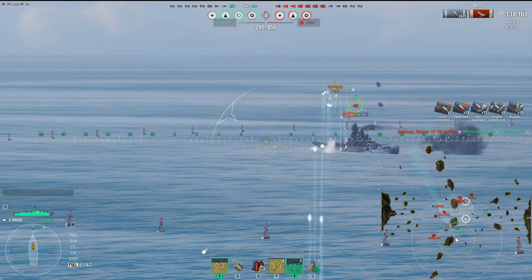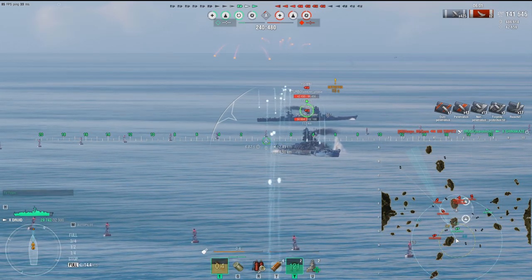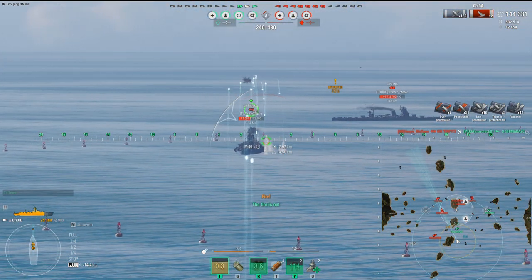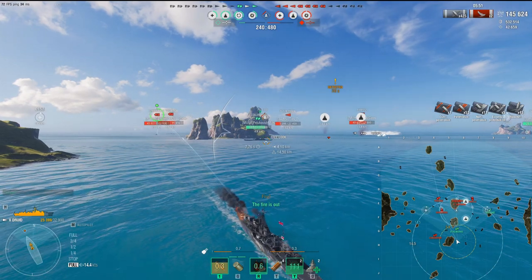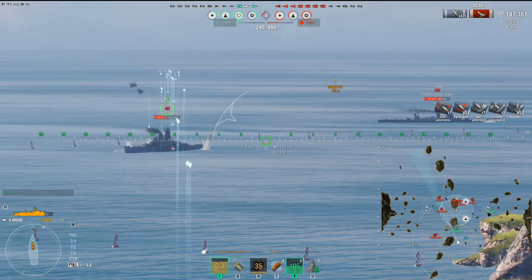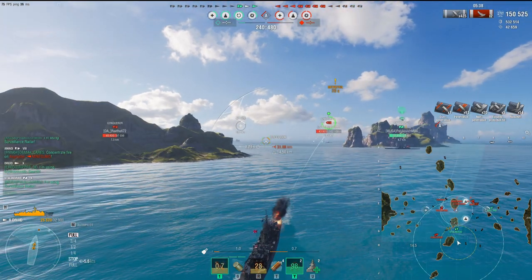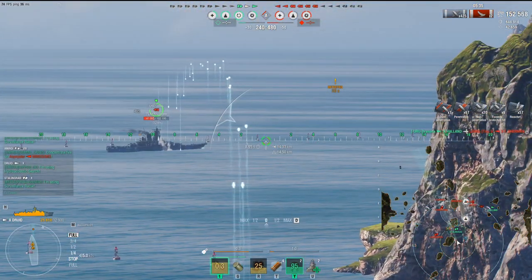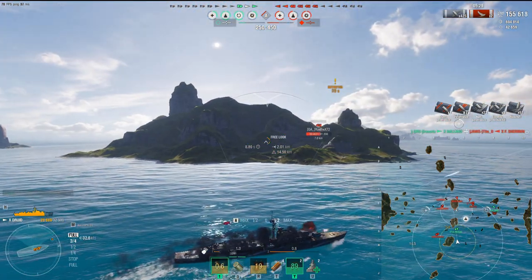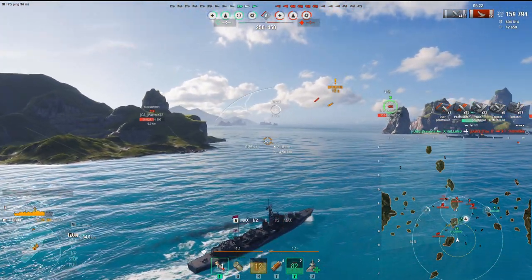Look at this — we try to take on the Yoshino because broadside cruiser, let's take one set of guns out. But he's turning away, so we go back to the Satsuma and continue farming. What I like about the Druid is just the fast-firing reload guns — you don't need Fearless Brawler or AFT. Just one point. At 1.2 second reload it's just devastating. Even with him angled, I pump all this into his superstructure with improved AP on the commander build — you can do a serious amount of hurt. Two ships are literally running away from the cap.